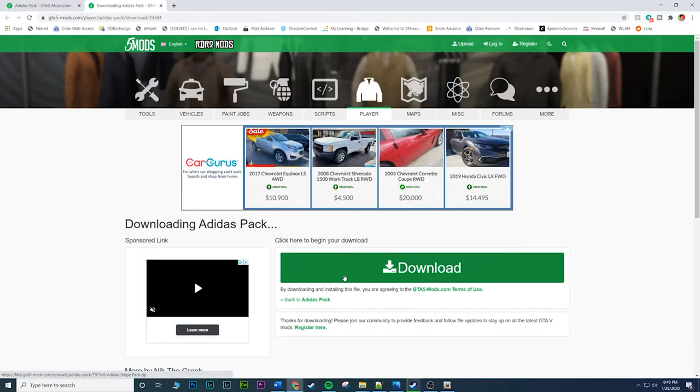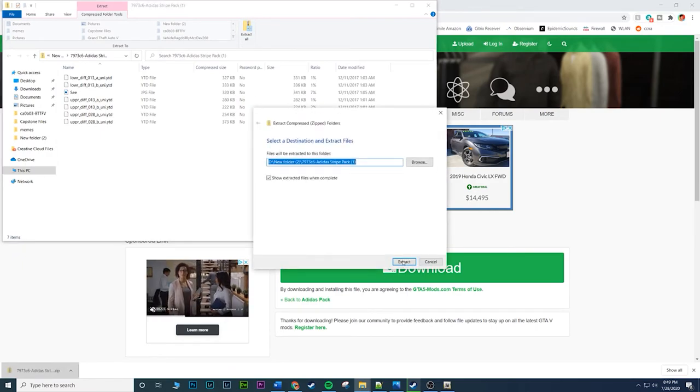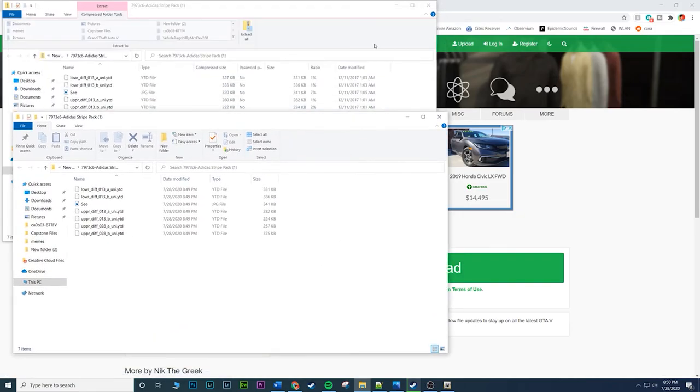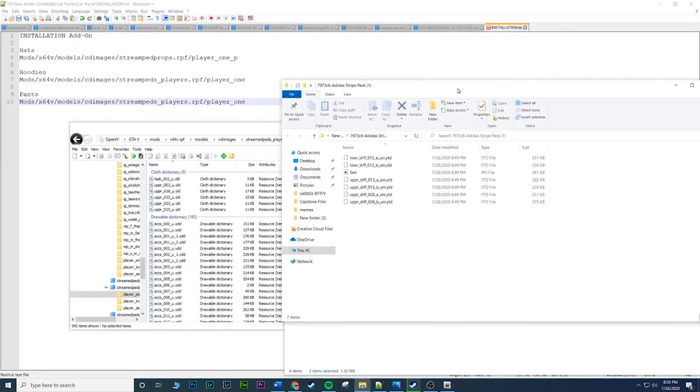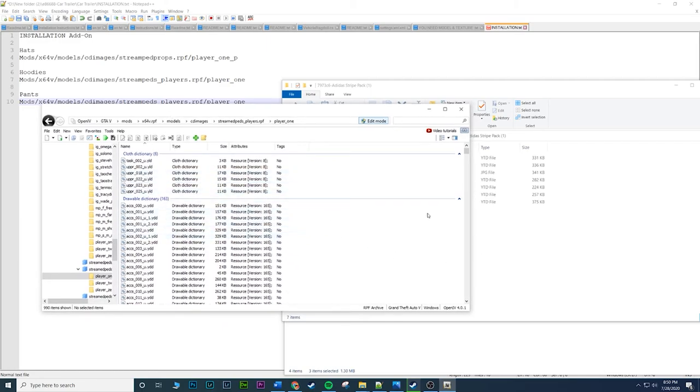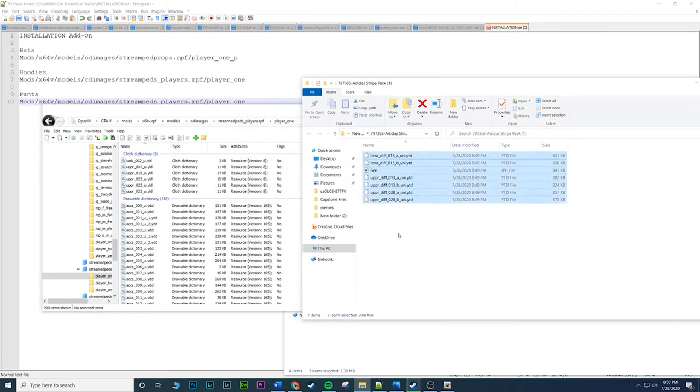Click download again. This is the track pants version. Open it up, make sure you extract it — if you don't extract it, it will not work. Close the unextracted version. This one is super easy — same exact location as before. You don't need to move out of OpenIV. From the download you'll get a few more files. Drag and copy these four files, paste them in. Then copy these two as well — ignore the photo file — so all files except the image.